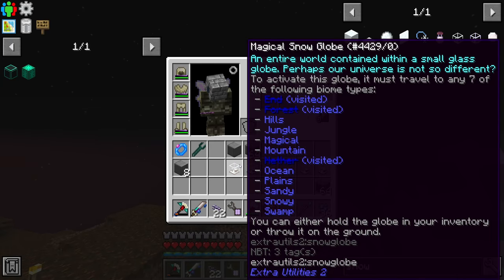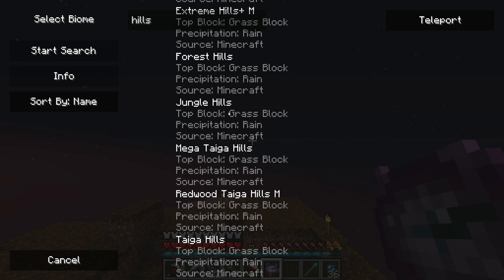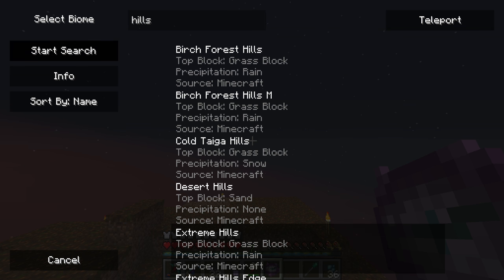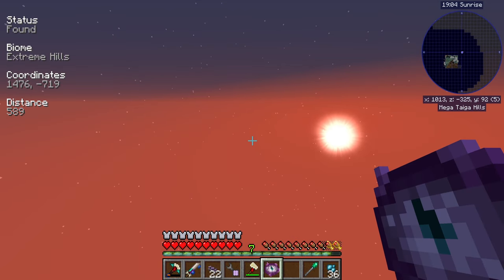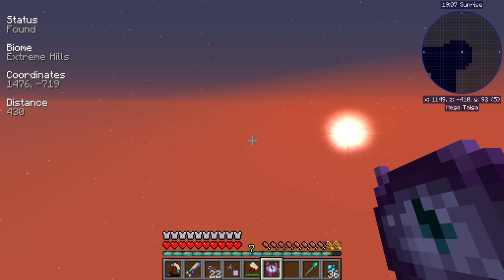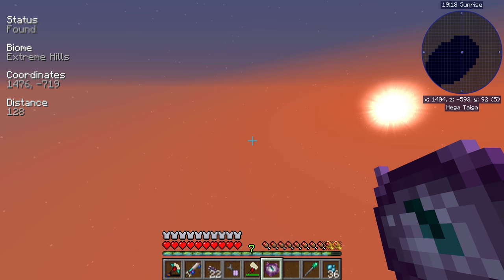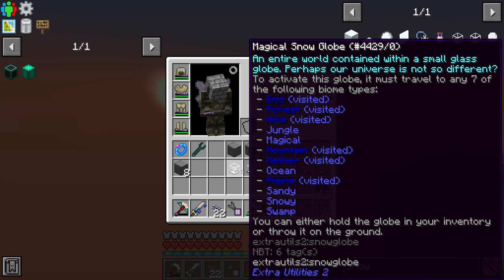We'll start with hills. Since we have creative flight this should be significantly easier. I'll go with extreme hills. We only need seven from the list, and as long as our grid power doesn't chunk-unload we should be able to get this done fairly easily. In fact, we already passed over extreme hills. It looks like we've done mountain, hills, plains, and forest just by flying in that direction.